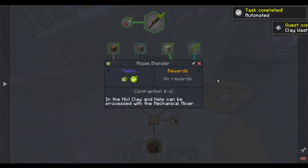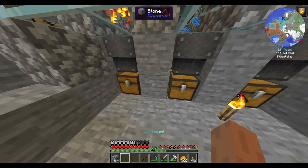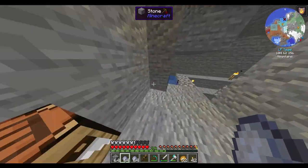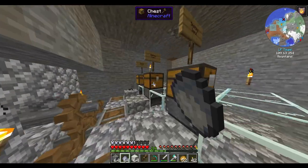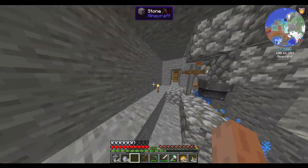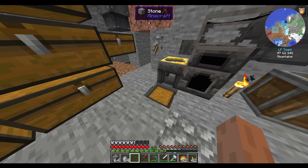Algae blender — I should probably really automate that. Speaking of which, give me some more clay. I'm going to get three drawers. Let's process a little more zinc.